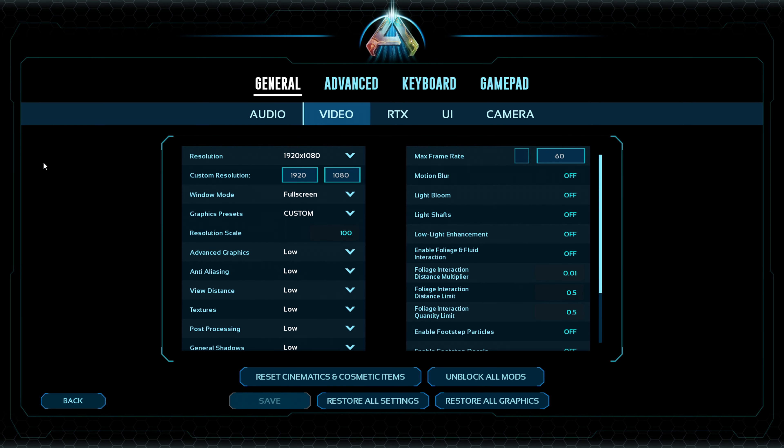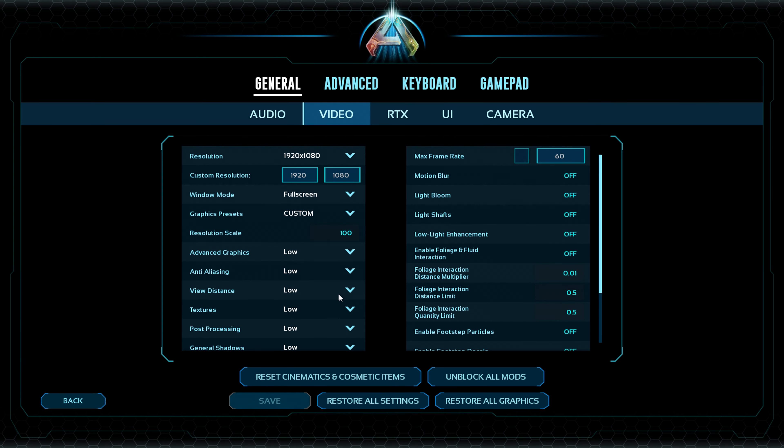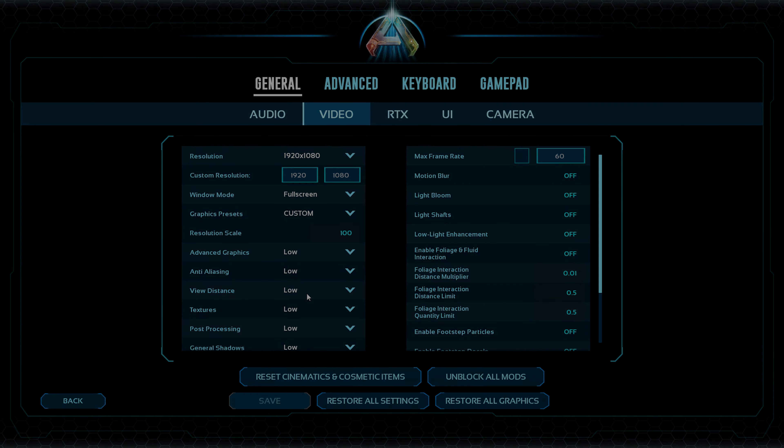Hello everyone, my name is Yellow and today I'm testing the GTX 1070 on ARK Ascended with the lowest settings. I'm using a bunch of new codes that I found — I will leave everything in the description for you guys to use. Leave a like on the video, it really means a lot. Let's go into the game and see how it runs.